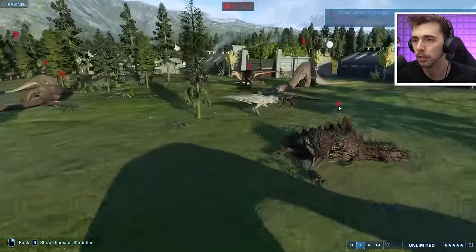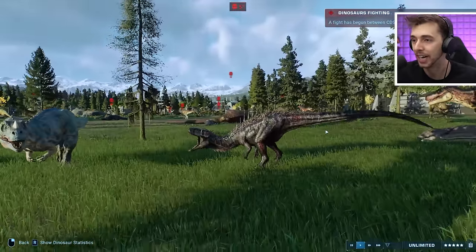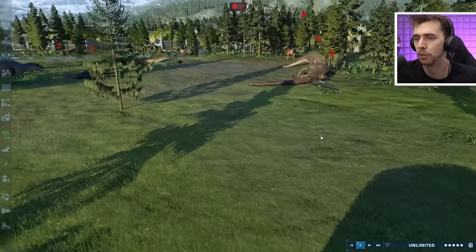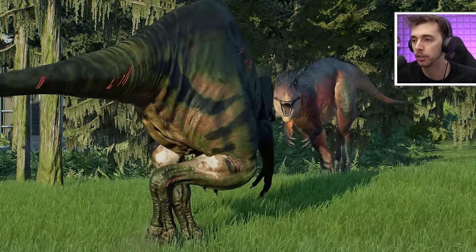We've got a Wuerhosaurus against Allosaurus — and there goes that. In the back, we have Megalosaurus against Baryonyx, and it looks like Baryonyx won. Utah Raptor hasn't made a kill yet probably. We've also got Giganex against Ceratosaurus — and it won! You never can tell whether a legendary hybrid from Jurassic World Alive will make a difference. Does class mean anything in this game? We've got a battle between Carnotaurus and Dinochirus.